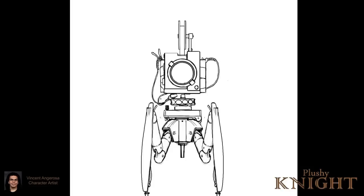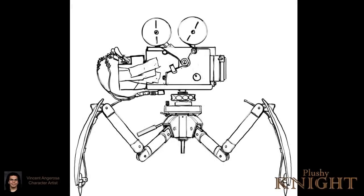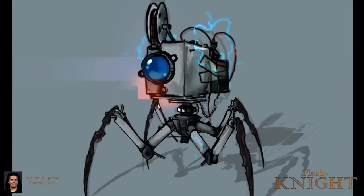I decided instead to go the more mechanical direction and play on the whole Chiron-is-a-spider thing, and created the Shutter Bug — this little camera that sort of harkens back to Chiron's face, with spider-like limbs. He skitters about and causes trouble in the game, and he was one of the most fun characters to design.